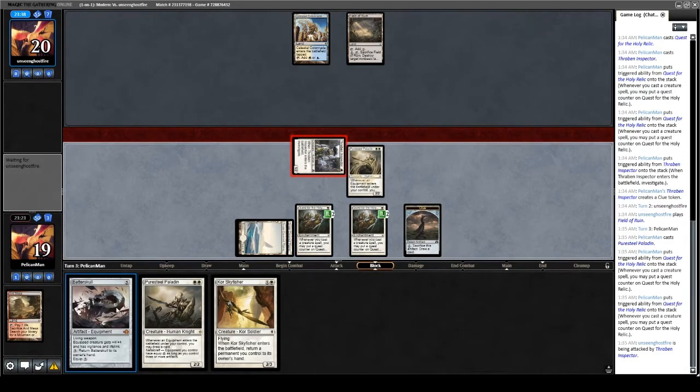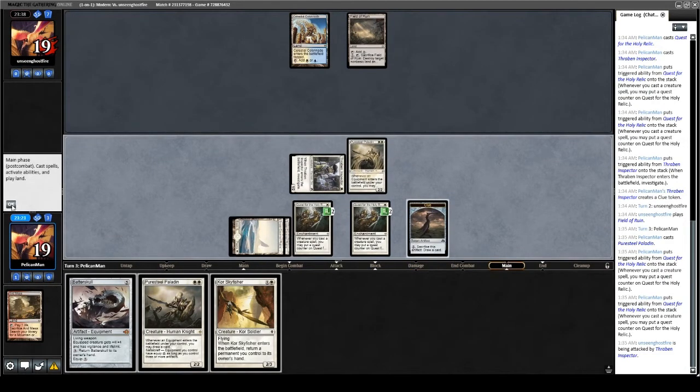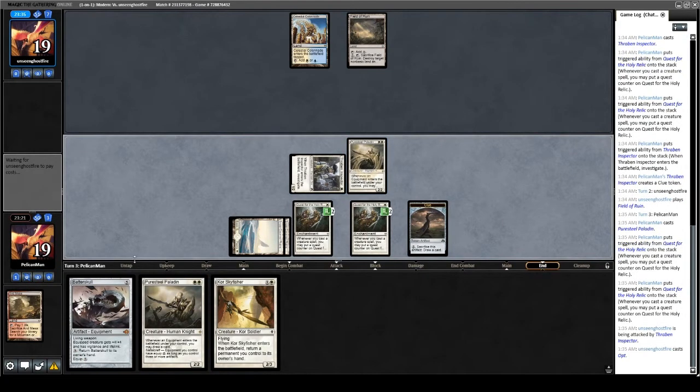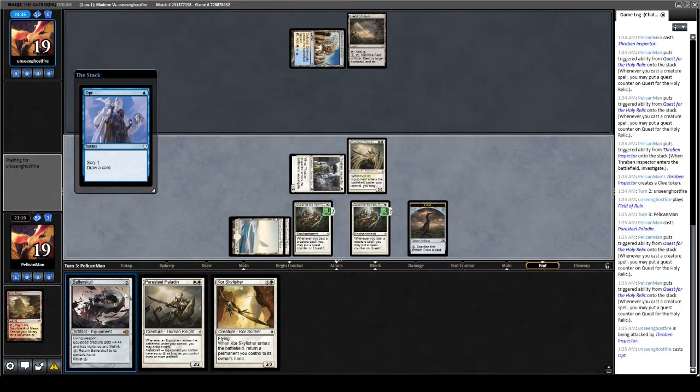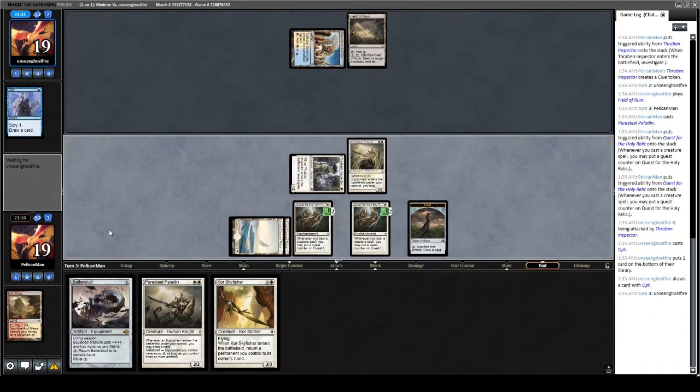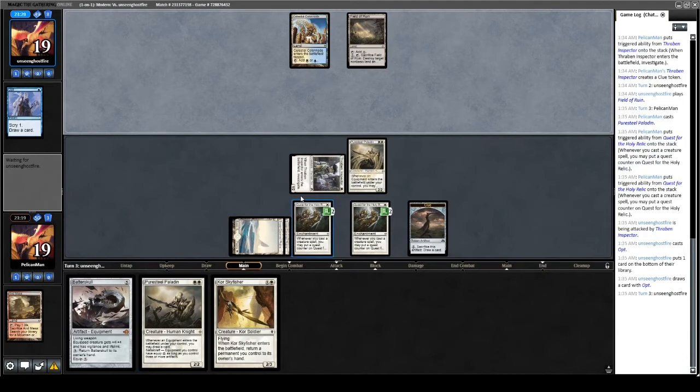The Puresteel resolving is pretty nice because we get to pop these quests and draw cards regardless. Not great having Batterskull in hand — if they try to path all my creatures in response to quests going off, I can't get a creature onto the Batterskull. But that's fine. Also, when quests do go off, we'll have Metalcraft if we hold on to this clue token.